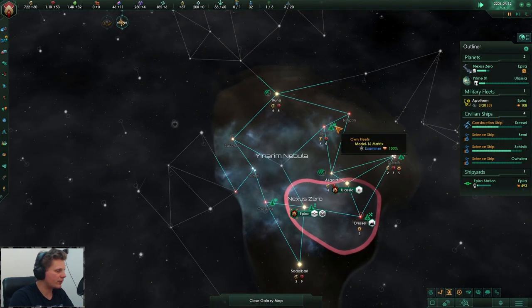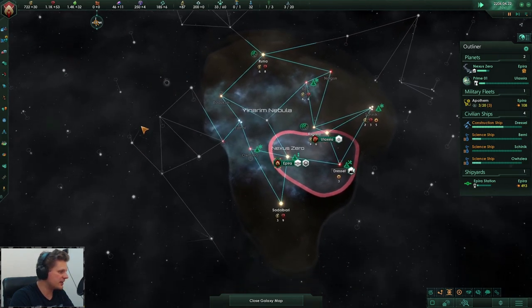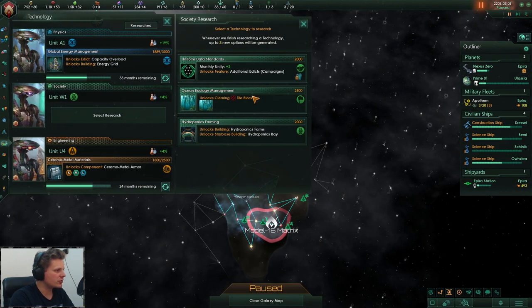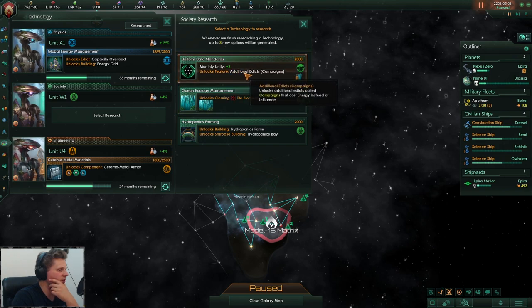So far we have not had any luck with primitives — maybe in here or in this direction. Unfortunately it is technological, not open. Growth speed plus 10 percent — tar blockers are not that important right now. Monthly unity and we get additional campaigns.